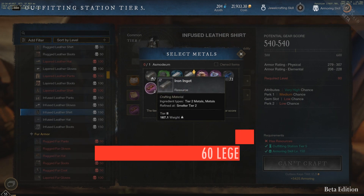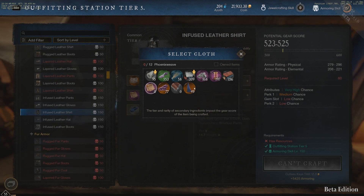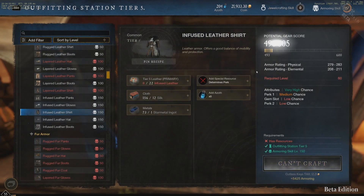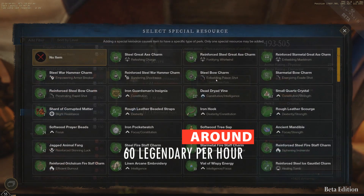To get Smolderhide or Scarhide leather, skin level 50 plus animals. For better results, I would advise skinning level 52 plus elite animals. Legendary cloth drops you can harvest from wire fibers, and legendary wood from ironwood.